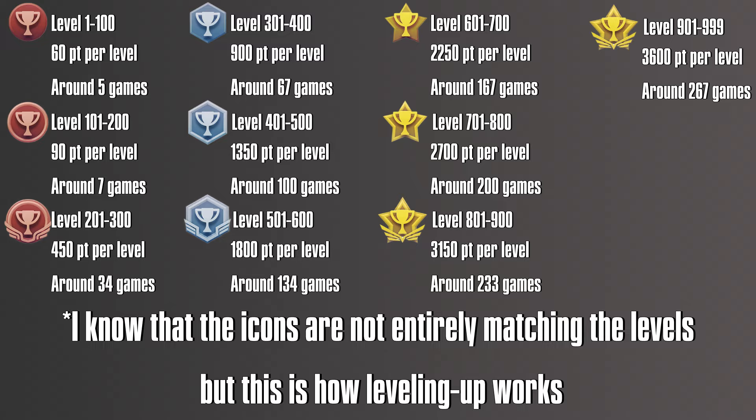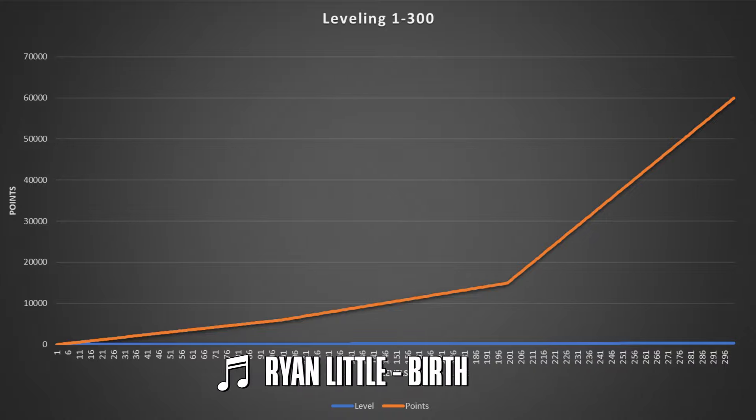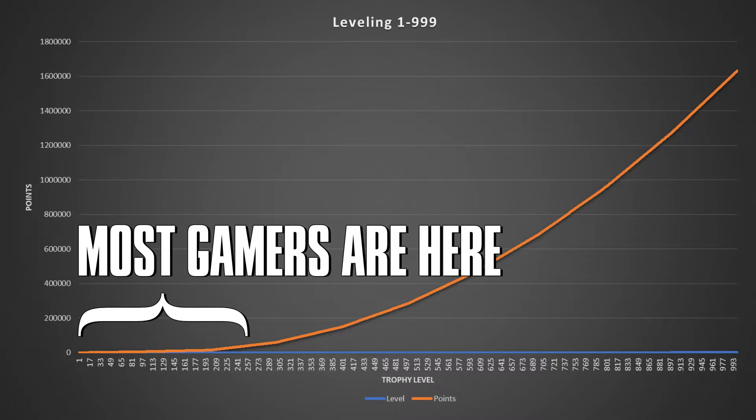Getting from level 101 to level 200 is going to take 90 points per level or 9,000 points in total, which is around 7 more full featured games. But after level 200 there is a steep curve, with it needing 450 points per level, so that range will actually take you 45,000 points — around 34 games — and it's just getting steeper from there. You can see that really well in a graph form as it looks almost exponential, which is why most of the people you will meet online will be between level 100 and 200.